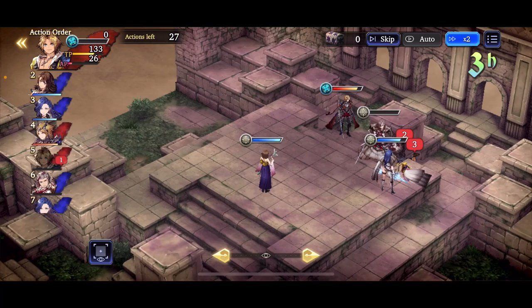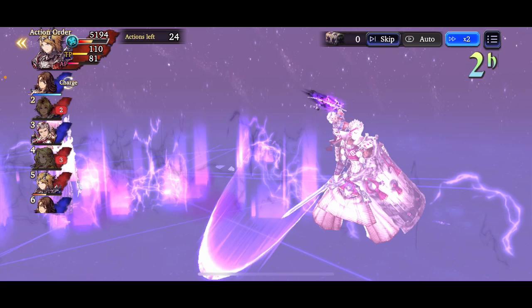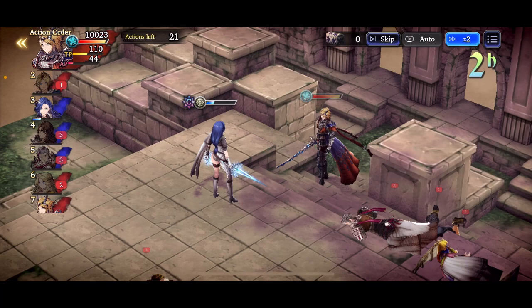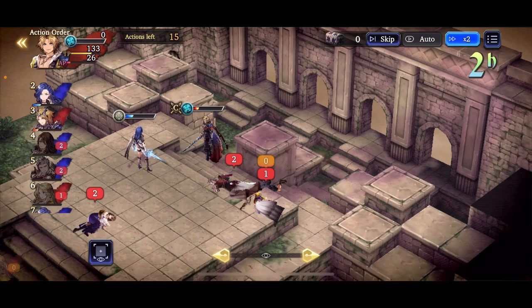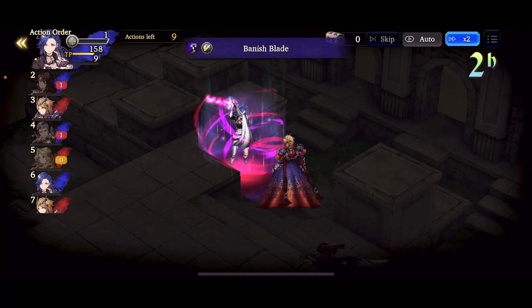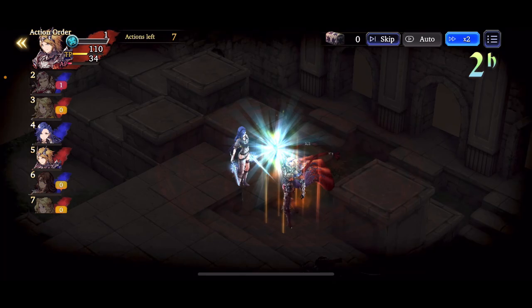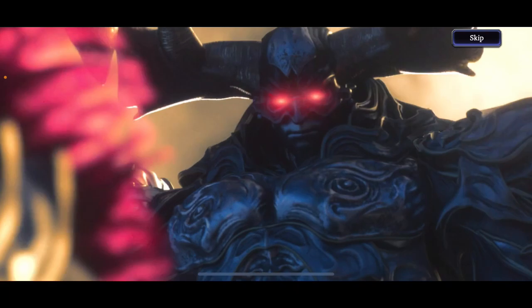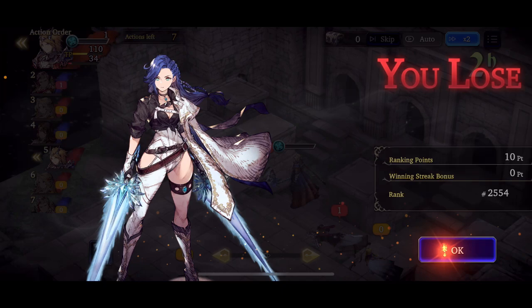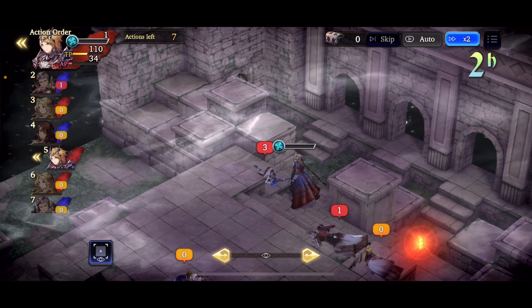Engelbert takes 7.3k damage and gets hit by Crystal Tracer but does survive — he has Courage up. He goes after Celis. Elena goes for the drain evocation, then Engelbert goes down. Crystal Tracer takes down Yuna. It's a one-on-one now. Elena runs out of AP right at the end, she has Courage but not re-raise. The Courage procs — but it's over. That was so close. Such a great water team, even with us having extra water resistance. Rare to see Elena actually run out of AP.